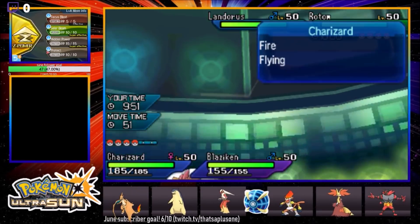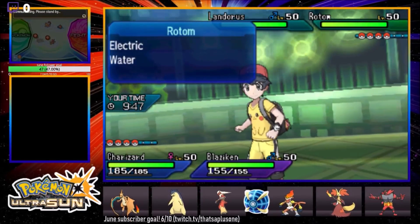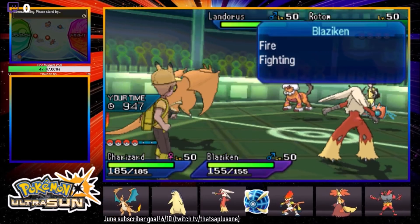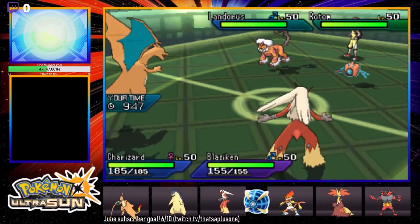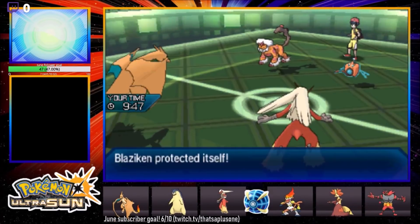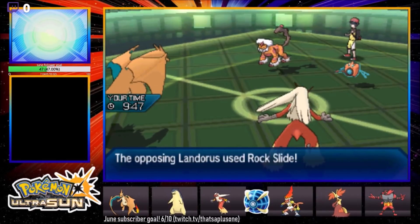I just realized — look at this Blaziken, it doesn't have a fire attack. I think it's HP Ice, which is actually even better for this situation. So we're just gonna HP Ice the Landorus next turn, and then I might have to Z or Mega Evolve with Charizard and Solar Beam the Rotom. But what happens if the Ally Switch hits me? We're gonna protect with Blaziken first. Unless that Landorus protects — which I doubt — I really think it's a Scarf Landorus.